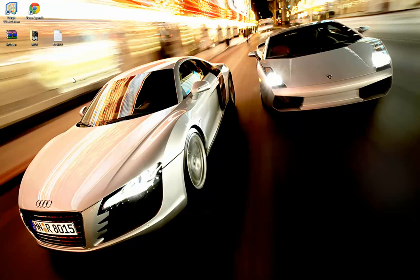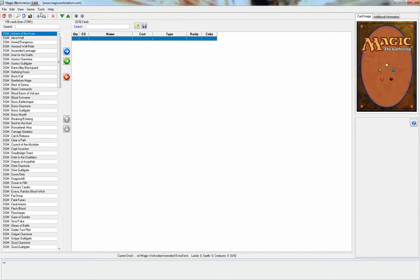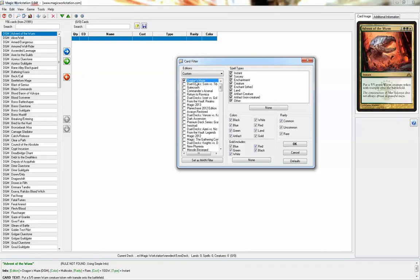Hi everybody, today I'm going to show you how to update Magic Workstation using the M14 spoiler. First you have to check that your last edition is Dragon's Maze — as you can see it's my last edition.